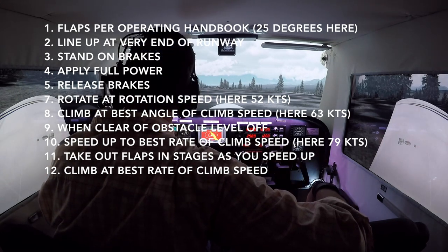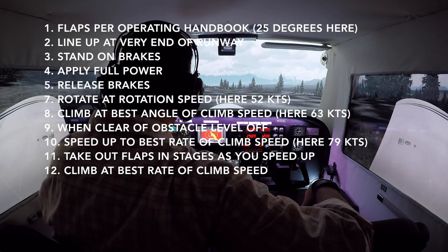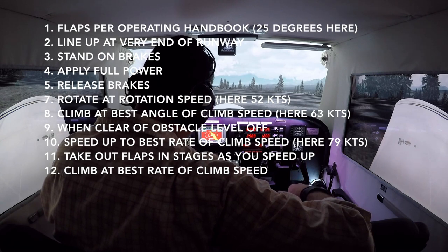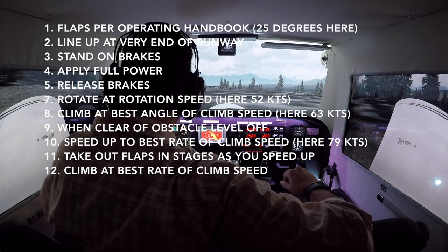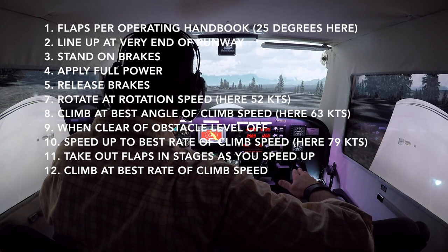We're going to put ourselves right on the very end of the runway, using as much runway as possible. We put our feet on the brakes, run up to full power, check to make sure our power is good, and make sure our engine instruments are in the green. Then we release the brakes, use plenty of right rudder to deal with P-factor, which will tend to make the airplane turn nose left. The lowest rotation speed in this airplane is about 52 to 55 knots.